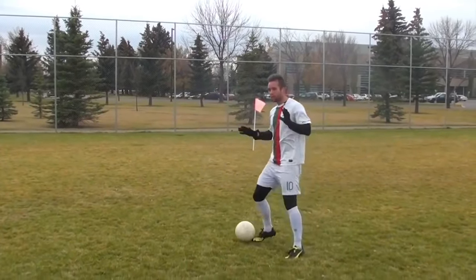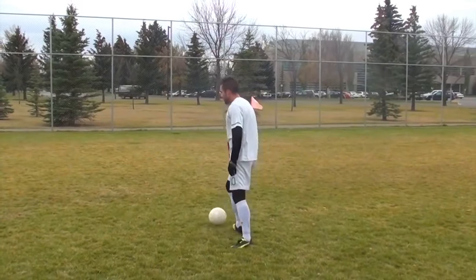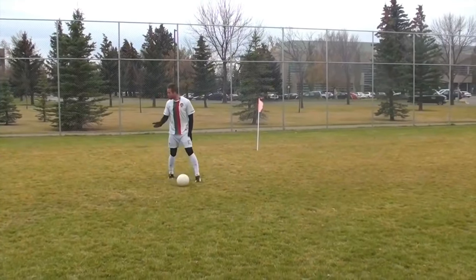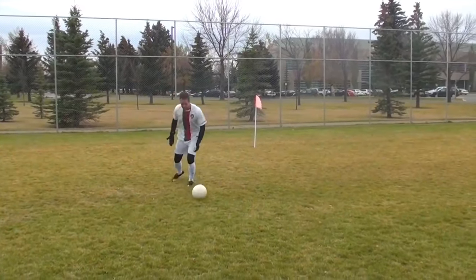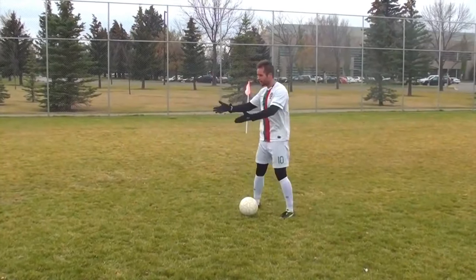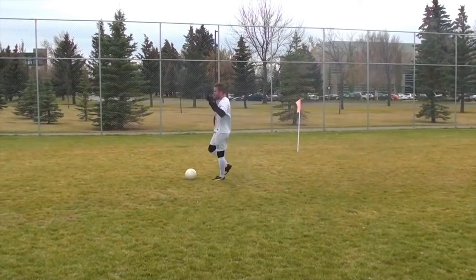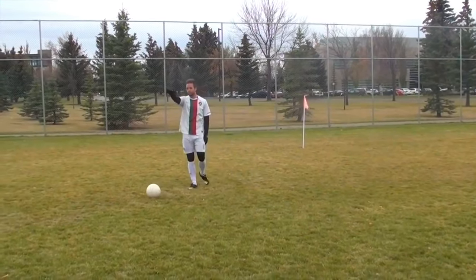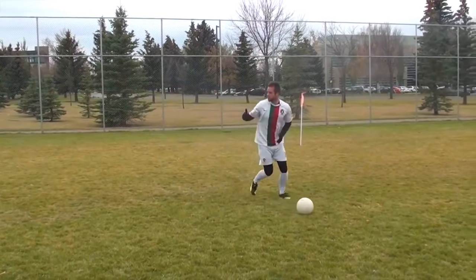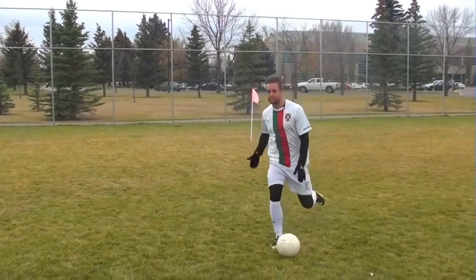My head is up and I'm always scanning the field — looking for space to attack, looking for teammates to pass to. You can look down to perfect your touch; if you want a really precise touch, look down at the ball, then look back up, find your teammates, find the space. Also think about your peripheral vision. I can look forward and still see the ball — I still know where the ball is. Start to use your peripherals and be comfortable looking up and looking at the ball at the same time.